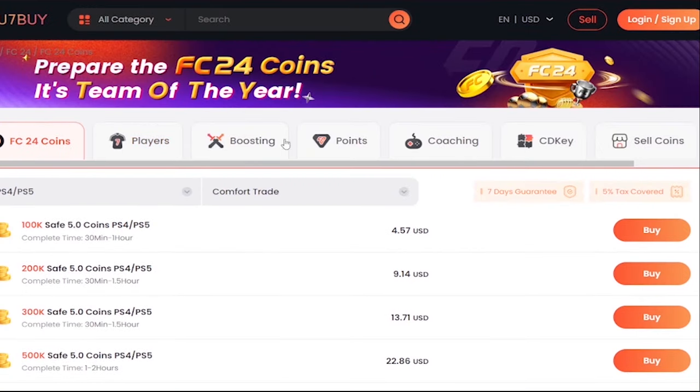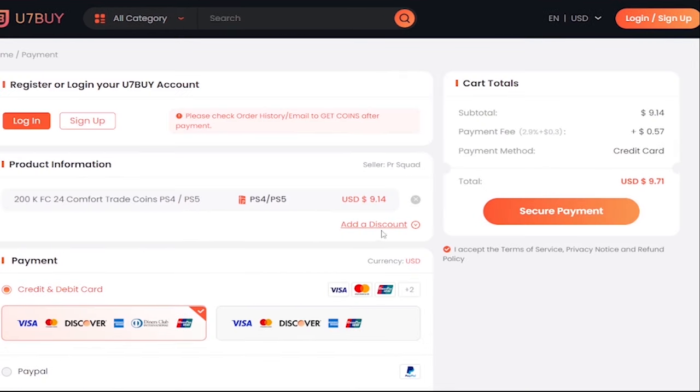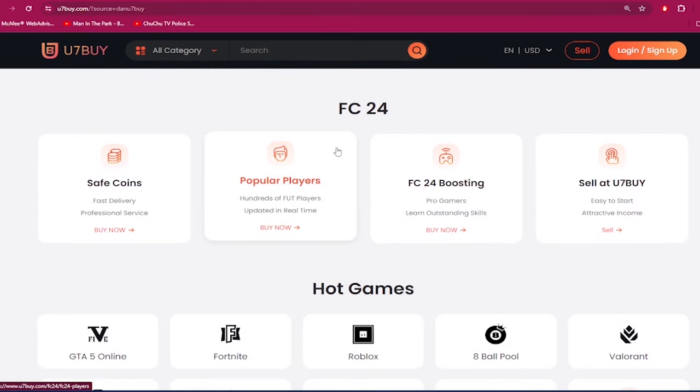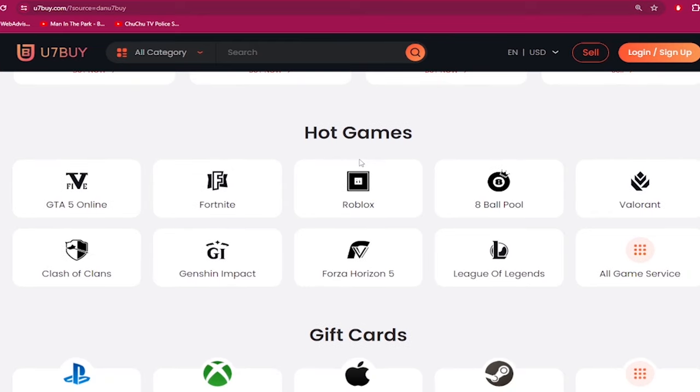If you need to make your ultimate team stronger, go to u7buy.com and buy yourself some cheap and reliable FC24 coins. Make sure to use my discount code 'dan' to get six percent off your next purchase. Apart from FC coins, u7buy.com also provides game services like top mobile games, gift cards, game keys, etc. Click my link in the description and enjoy the cheapest prices.